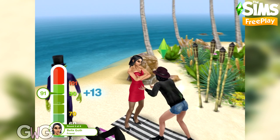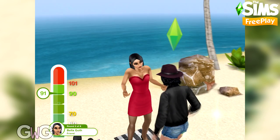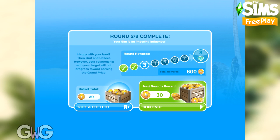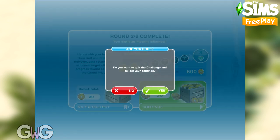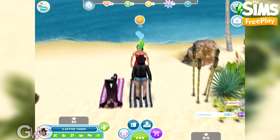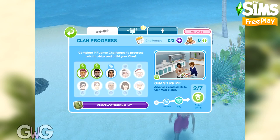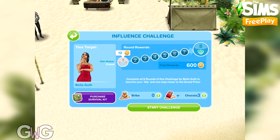If you've decided you've got enough network credits out of that challenge you can always quit and collect early — you'll collect what's in your basket so far. For this one, quitting after two rounds earns 30 network credits. Quitting and collecting early does not decrease the relationship status with that sim, but you will still have to complete those rounds again next time if you want to progress further.